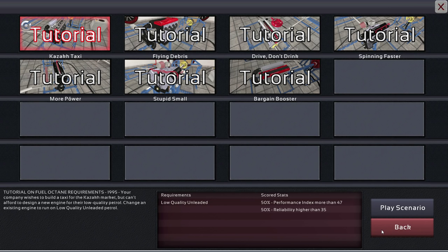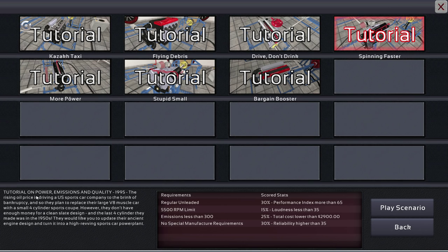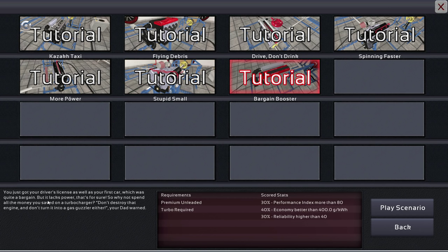Let's try something completely different — one I haven't done yet, which may be very difficult. That was a tutorial to teach some basic things. Each one of these tutorials tries to teach you something about the engine — this one teaches engine reliability, this one fuel economy, this one is about power, emissions, and quality all working together, this one about power and cost. This one here is about using a sports car engine and trying to put it into a tiny car. You just got your driver's license as well as your first car, but it lacks power — why not spend all the money you saved on a turbocharger? Don't destroy that engine and don't turn into a gas guzzler either.